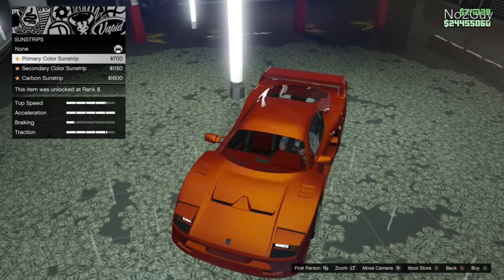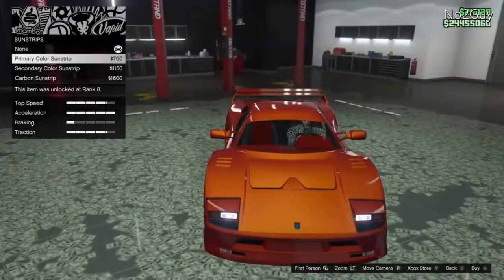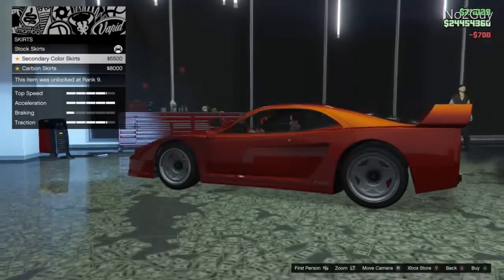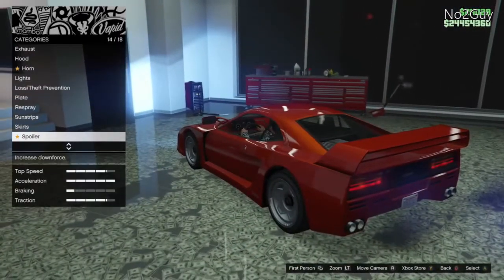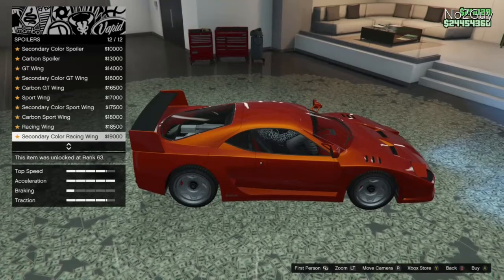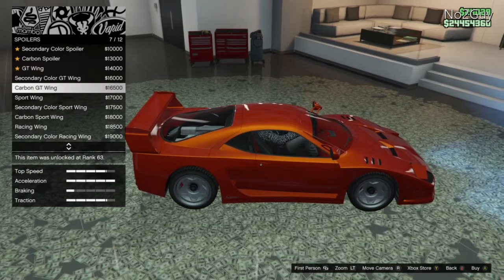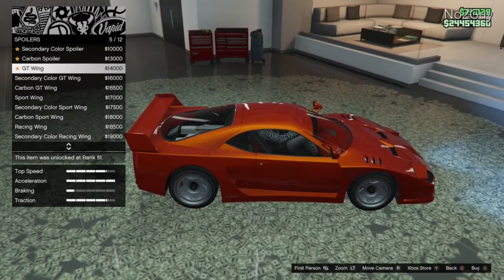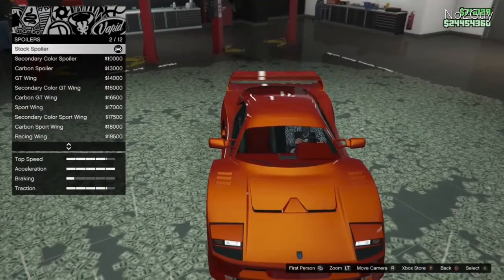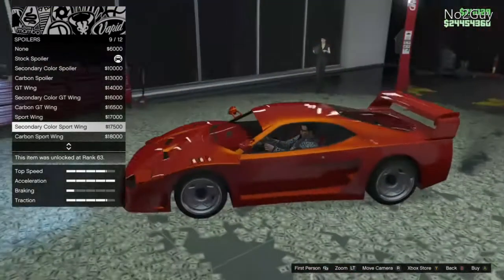We've got a sun strip - it's the thing that comes down. We'll go with carbon primary, it's cheaper than secondary. For skirts we'll keep them default, looks good. For the spoiler - I quite like those type wings, the ones that are kind of C-shaped with two lines. Stock smaller does look good but I like the sports wing option too.